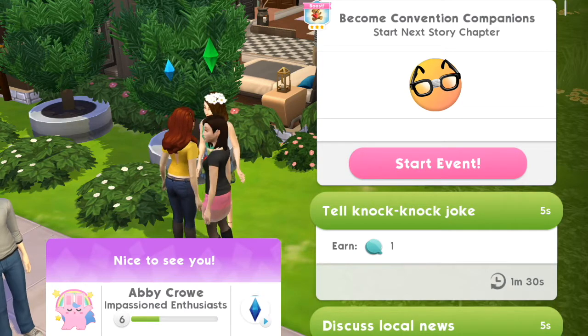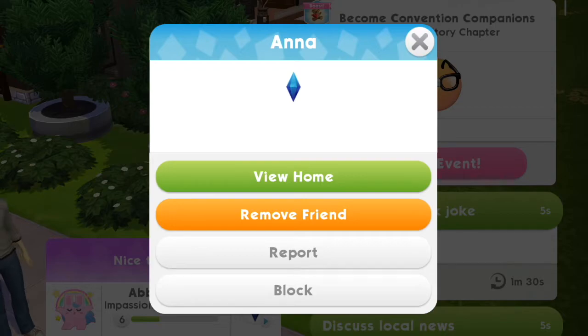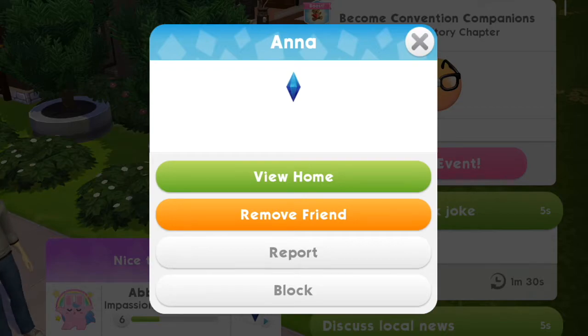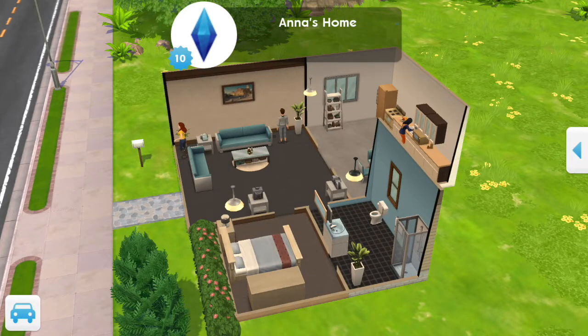You can also visit other players' homes to see what they've been doing to decorate. You can't actually interact with their sims when you're there and your sim doesn't come with you — you're just there to look and not touch.